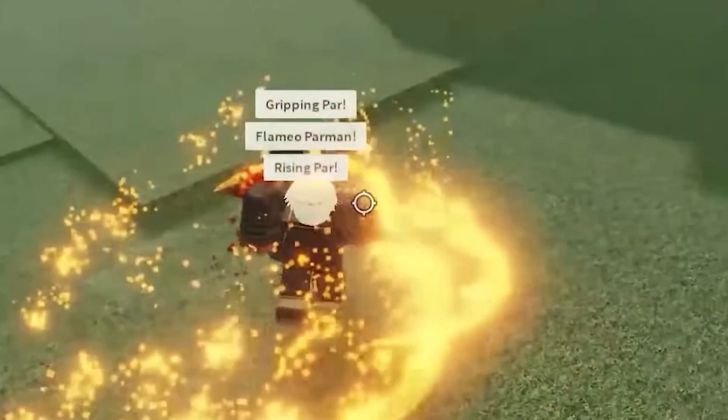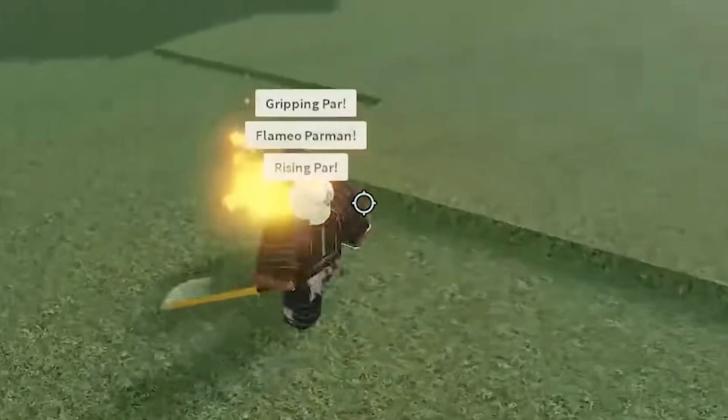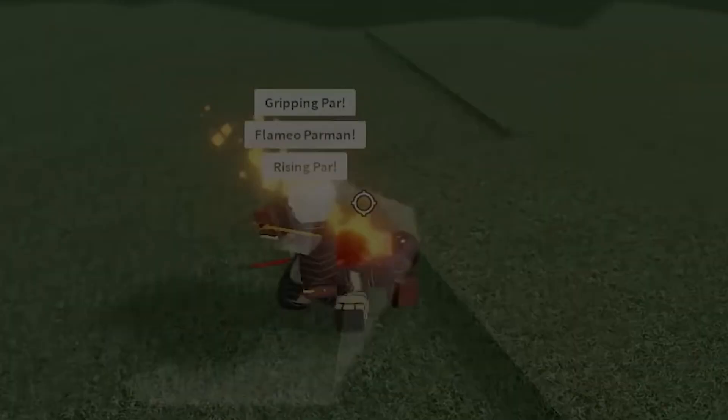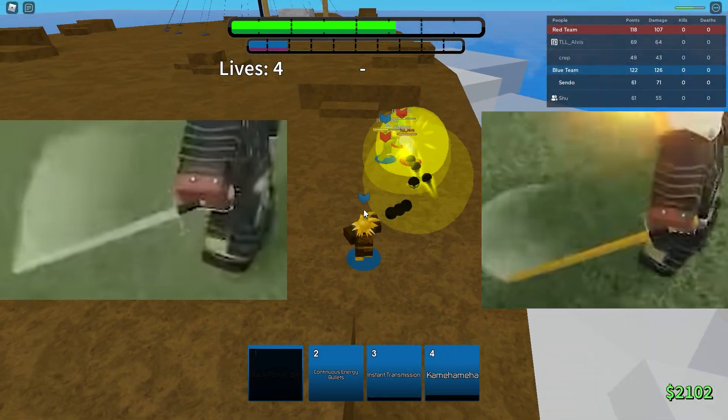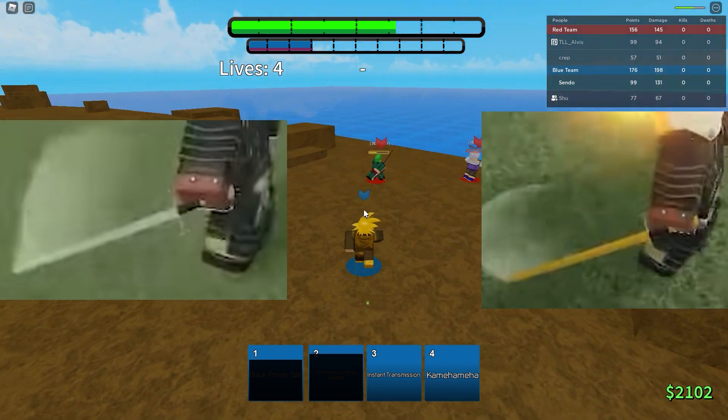If you pay attention to the color of his sword, you'll notice that it changes from a silver metal color to a brown goldish color. The picture on the left is what his sword looks like normally, and the picture on the right is what it looks like after it changed color.